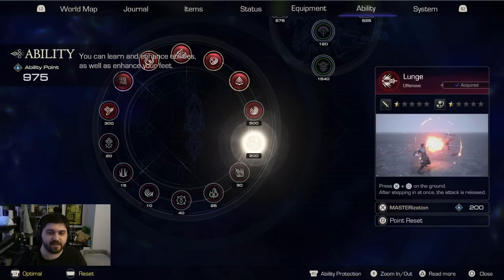We don't really know what the difference is between the two, but it might just be designating that those are Garuda skills only, and these are general Clive skills overall. We can assume the optimal button will just optimally spend your ability points on what the game has a predetermined notion of as the correct thing, and reset would reset all of your points.